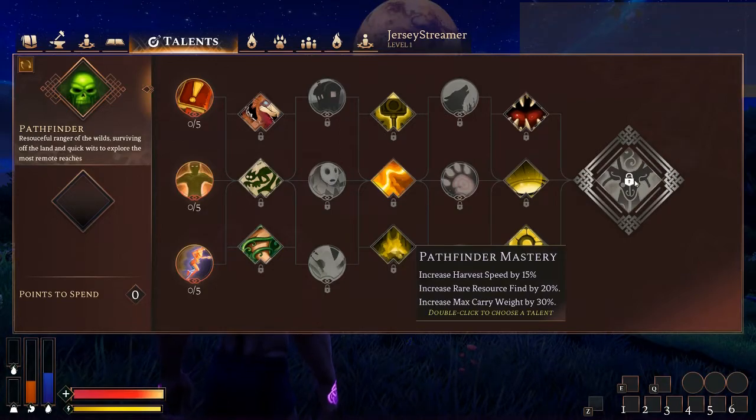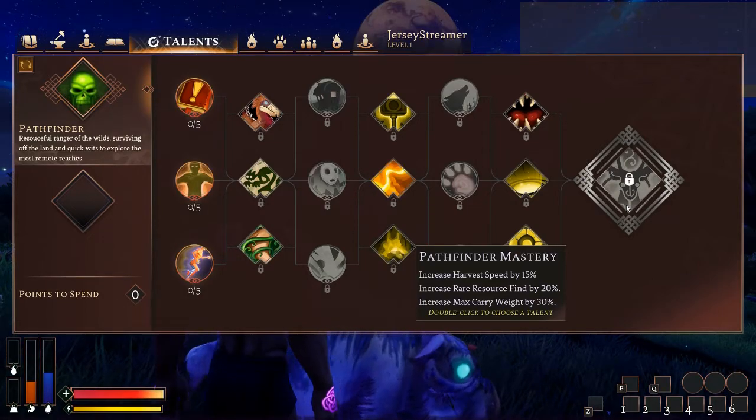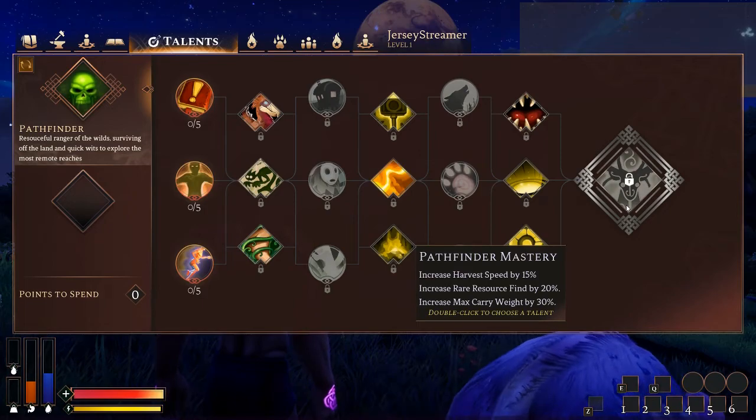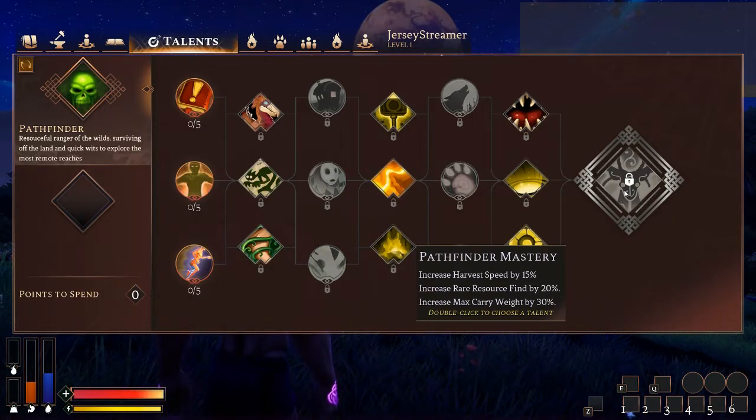The Pathfinder mastery is an absolute clutch must-have for anyone that does resource farming — or even if you don't do resource farming but want to cut down the time you spend doing it. Look at this: harvest speed is increased by 15%, rare resource find is increased by 20%, and max carry weight is increased by 30%. This is an insane mastery for anyone involved in harvesting. Being able to get that 20% rare resource find bonus is in itself powerful. The harvest speed and carry weight increases are just added bonuses to something that would already be incredible on its own.